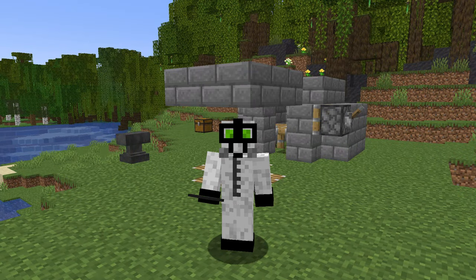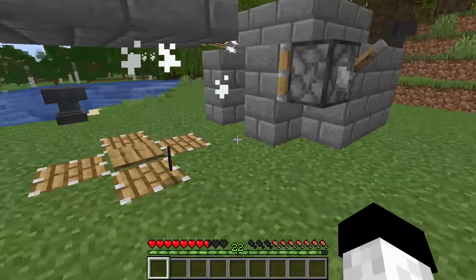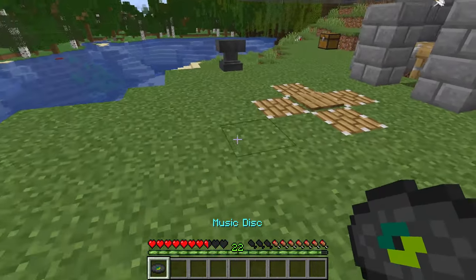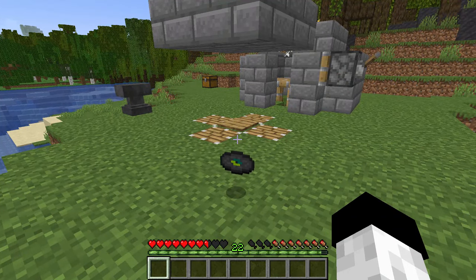Here's a really simple but effective way to farm music discs in Minecraft. For those who don't know, all of the music discs in the game, except for four of them, can be obtained when a skeleton shoots and kills a creeper with an arrow. This simple farm is going to allow you to do just that.